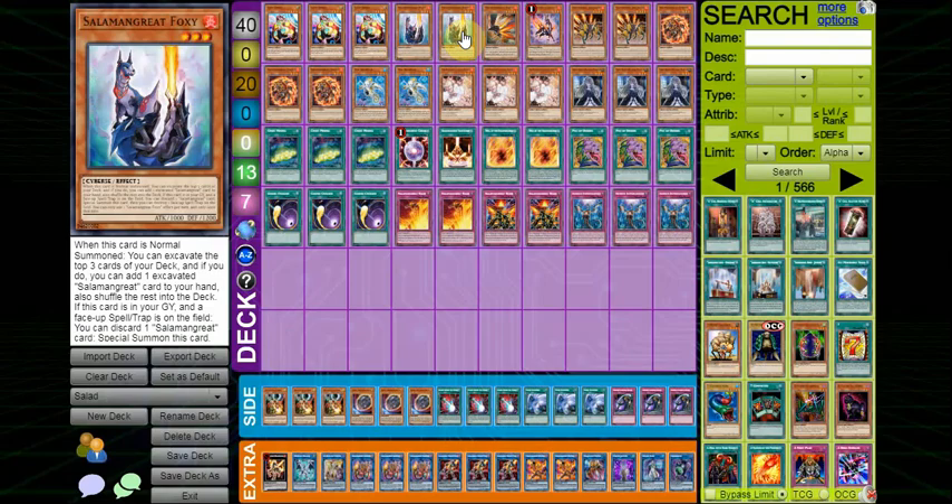Triple Debug, to Foxy — you're usually using it for its Graveyard Effect to summon itself back. The only reason I'm running 2 is that its Graveyard Effect is somewhat conditional, and its Normal Summon Effect isn't half bad either. Sometimes if you have one copy in your hand and one copy in your Graveyard, depending on the hand, you might just want to go for the Normal Summon to get an engine piece in rotation. So, 2 Foxy.